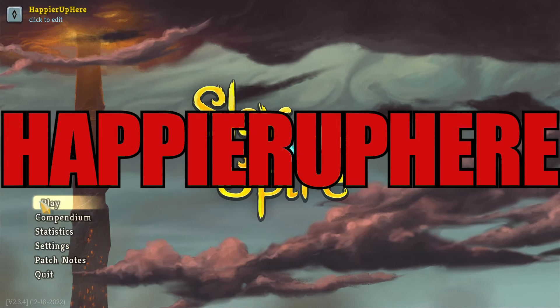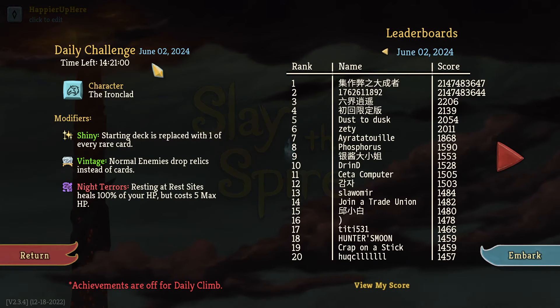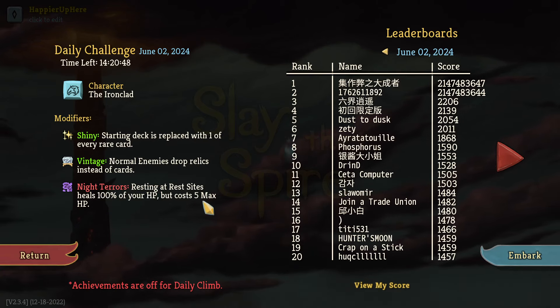Hey, welcome to Slay the Spire. We're playing the daily challenge for June 2nd, 2024. The character is the Yang Clan and the mod Farsha Shiny starting, which gets replaced with one of every rare card. Vintage: normal enemies drop relics instead of cards. And Night Terrors: resting at rest sites heals 100% of your HP but costs 5 max HP.